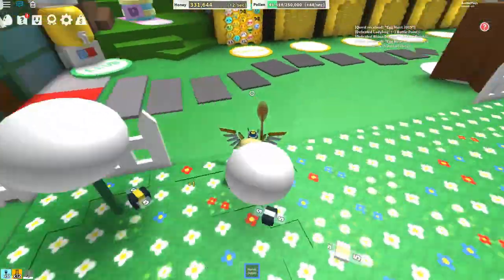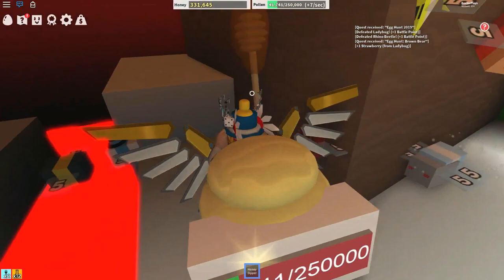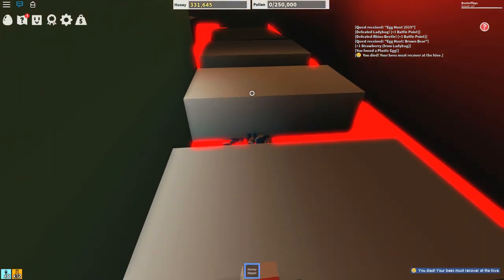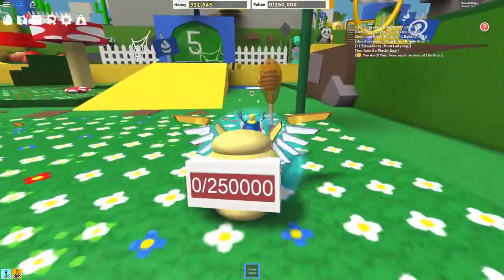The first one: if you come around the corner, see the shop — in that window of the shop there's a plastic egg up there. You can go behind, turn around, and get that. Instead of doing the parkour, you can just die or reset and you'll spawn outside, or you can do the parkour and get yourself that extra jelly if you didn't have it yet.